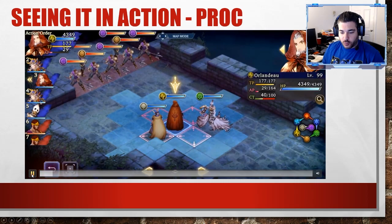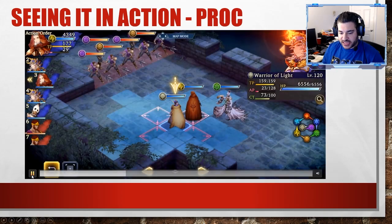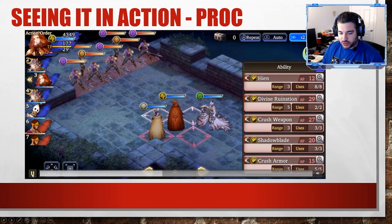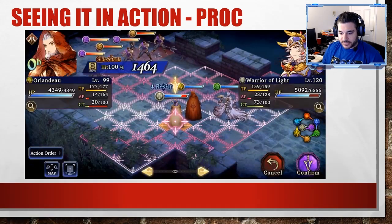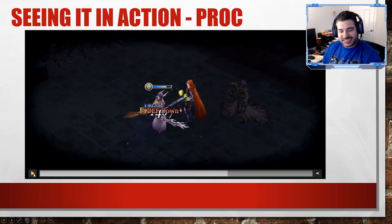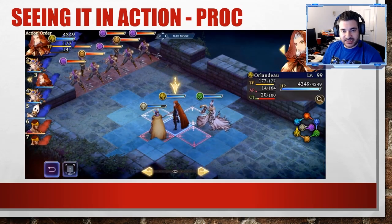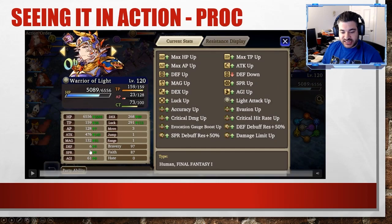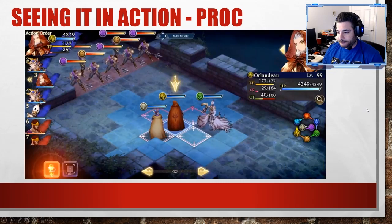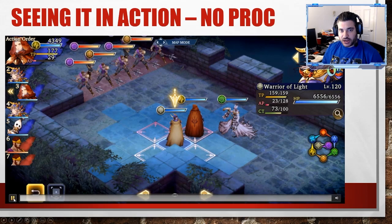This is an instance where you're going to see it proc. I have Sid here and Warrior of Light, so you can see Warrior of Light starts off with 31 defense. When Sid goes to attack him using Crush Armor, you're going to see 'defense down' — which means the break worked. If we go back into Warrior of Light's stats and look at his defense stat, you can see his defense is now 6, so the entire break took effect.